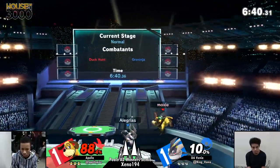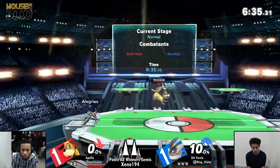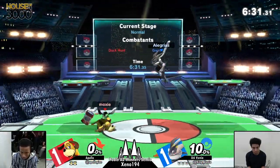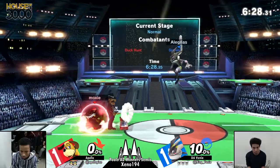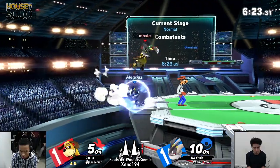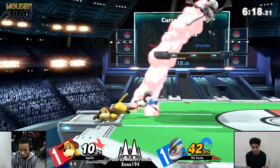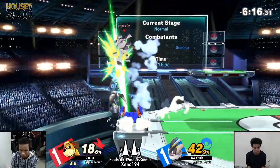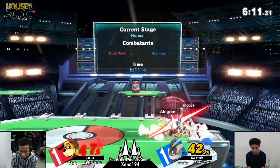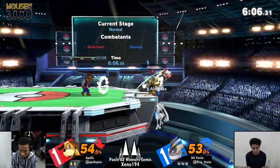Duck Hunt is able to get out of a lot of scrap situations with the trade because both Clay Pigeon and Cannon are frame one. But Venia taking the stock already with a forward smash. Really, sort of a similar story to game two where Venia was just able to come out swinging and immediately convert into a kill. That's really one of the dangerous things about Venia — he has such a ridiculous combo game that he's able to convert so cleanly and rack up damage so quickly. You can see off of maybe three neutral interactions, Apollo's already at 50.